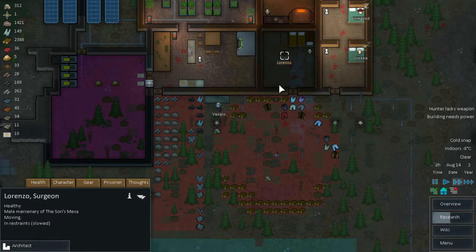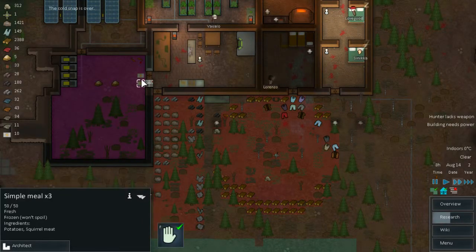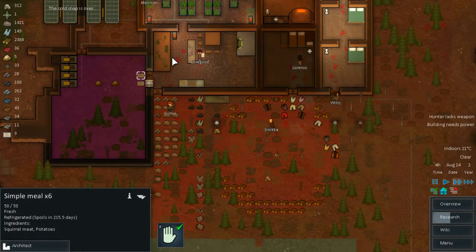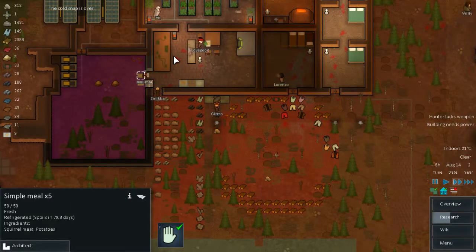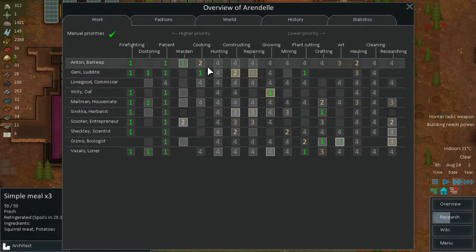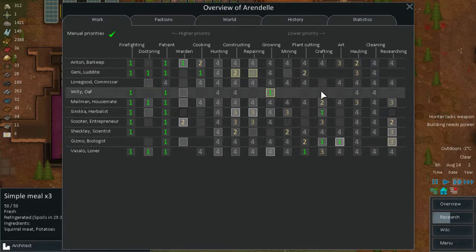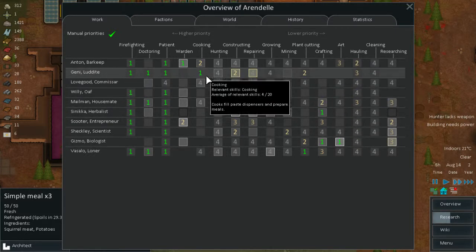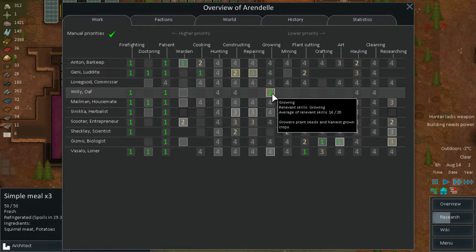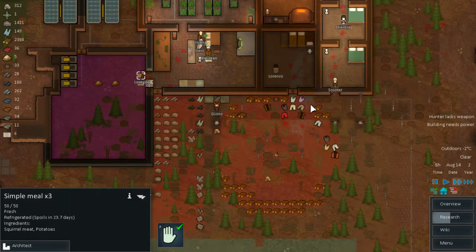So we're going to have quite enough food, especially from hunting — that will keep us going. We have about ten meals, that's not much. But eventually we will probably get more. There's a dedicated cook and plant cutting — let's remove plant cutting, you have to cook permanently. I have a dedicated grower, okay, that will do.